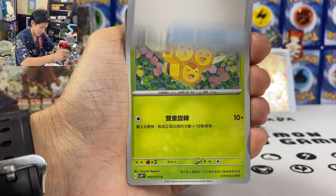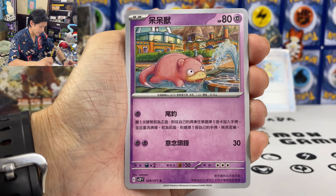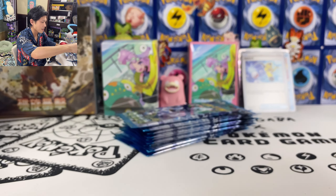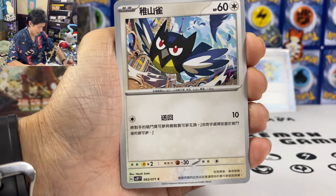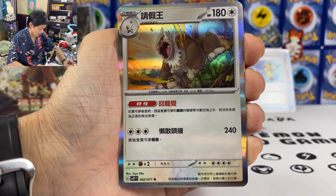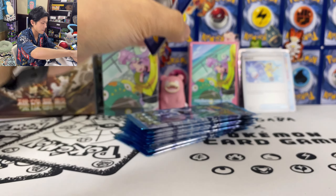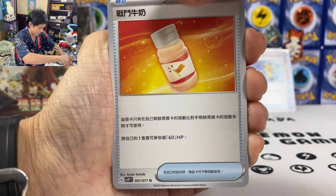We got Super Rod, Comfey — non-holo. I think we should still get one more EX. Rookidee, Murkrow. We got Slowking — holo card. What about AR? I already pulled three. I think you only get three AR per box. At least I pulled his AR. Rella, we got Rapsca — I've pulled lots of Rapsca AR cards; I think he's pretty easy to pull.